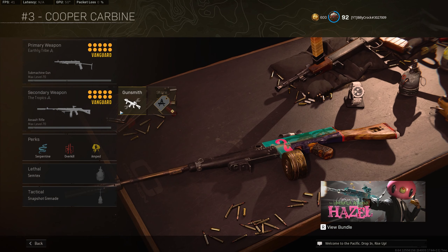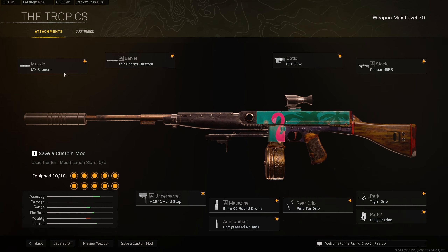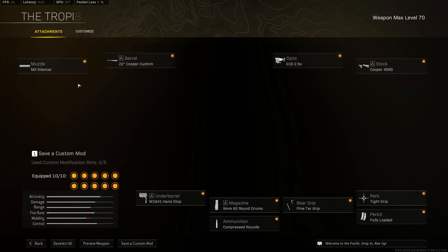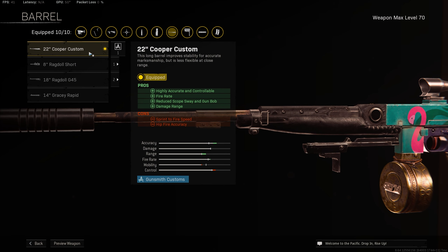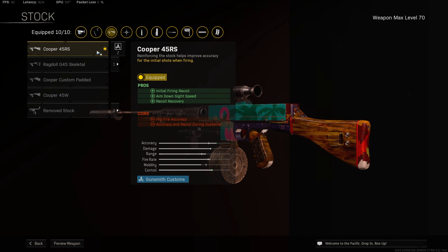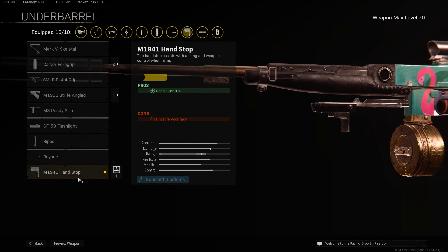And lastly, let's move on to the fully-leveled attachments for the gun. For the muzzle, take the MX Silencer for improved recoil control and better damage range, all whilst keeping you off the minimap. And then for the barrel, we're taking the 22-inch custom for improved accuracy, better rate of fire, and increased damage range. And then for the optic, take the G16 2.5x zoom for improved magnification, meaning you're going to be able to kill your enemies at longer ranges, and better recoil control as well. And then for the stock, take the Koopa 45RS for initial firing recoil control, better aim down sight speed, and recoil recovery. And then for the underbarrel, take the M1941 hand stop for increased recoil control without giving you any real negatives.